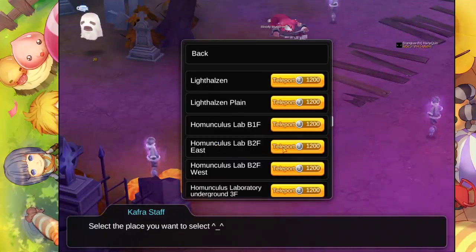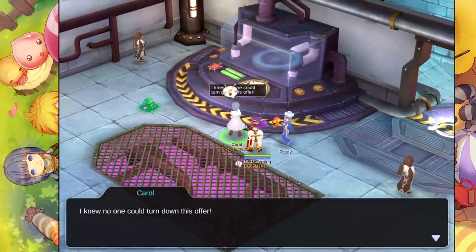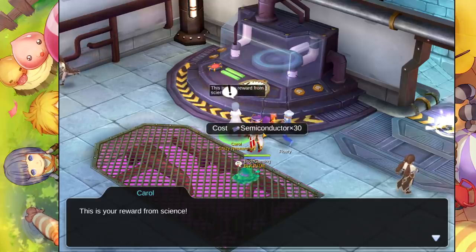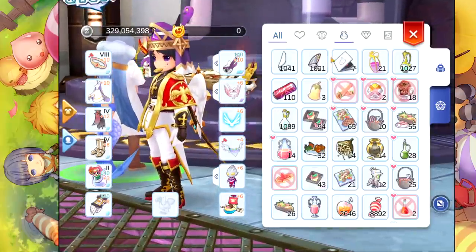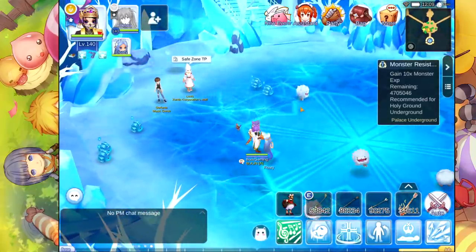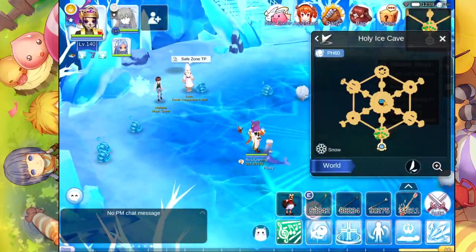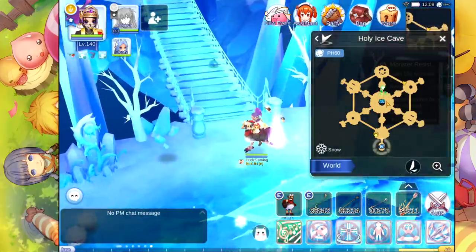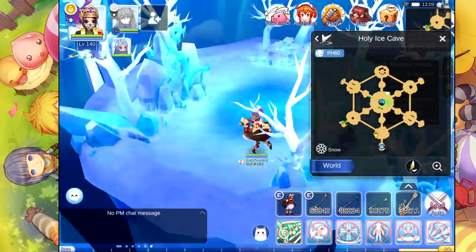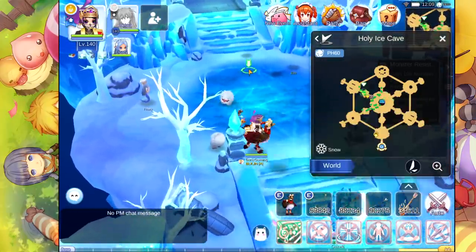The next one is in Lighthouse Zen, located at the Homunculus Lab Basement second floor. Talk to this NPC. Doing this 5 times a day will also save you materials. For the Racional area, unfortunately there is no NPC that will exchange mats for Fate Nail, so what I am doing is finding a Giant Seroma and channel hopping. Channel hopping will help you farm Fate Nail easily.